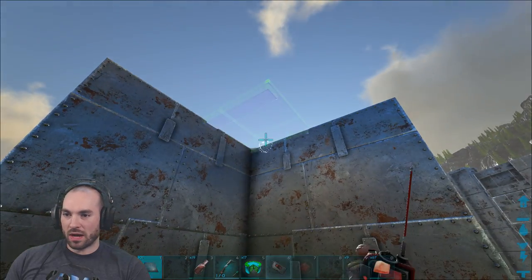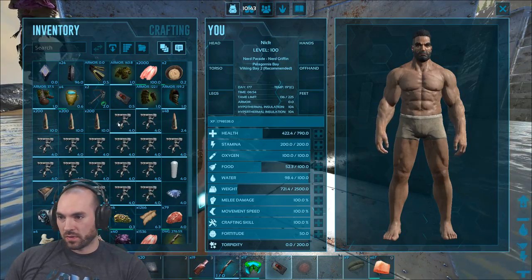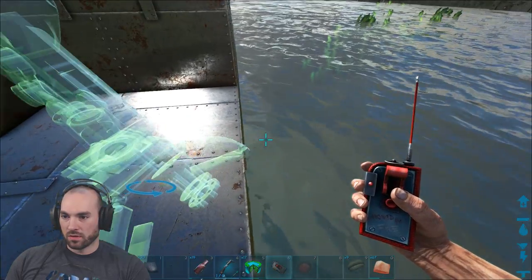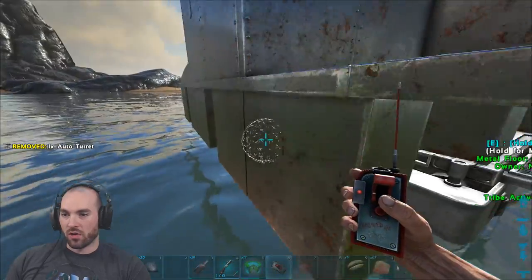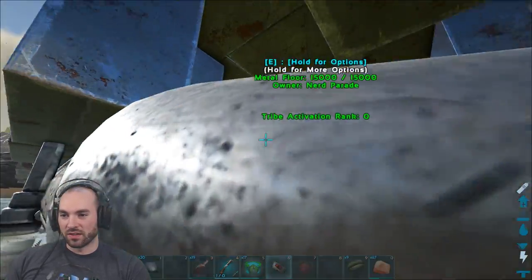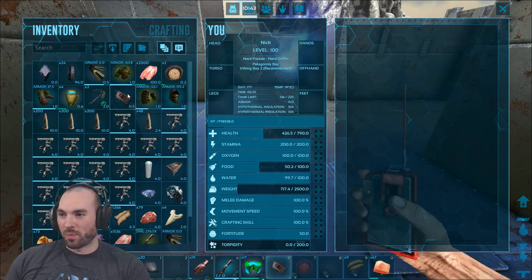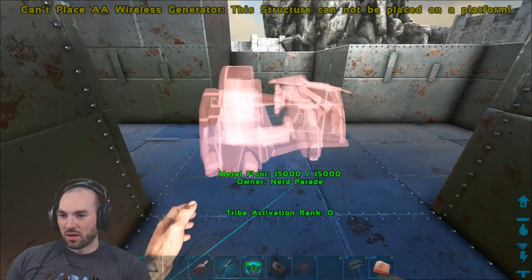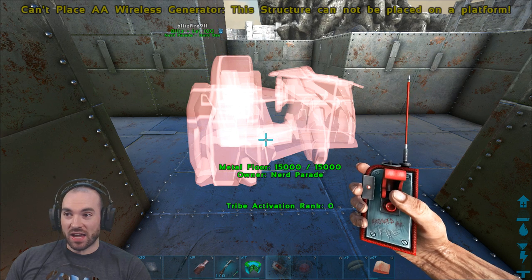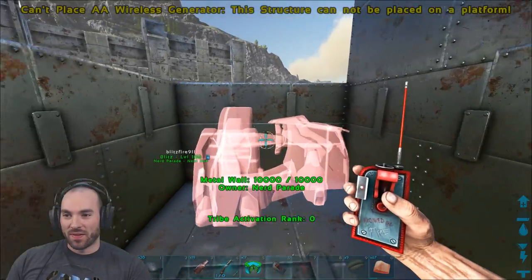My Contraption of Doom will have a ceiling here, and we'll place a turret here. I think this will work. We're going to decorate this whole thing in some turrets, but we're going to have to get some more structures for it. Cannot place a wireless generator — this structure cannot be placed on a platform. Yeah, we'll have to build a little hut on the beach.